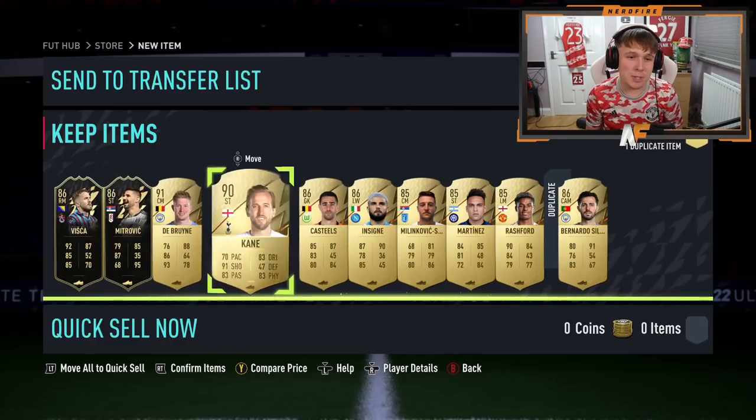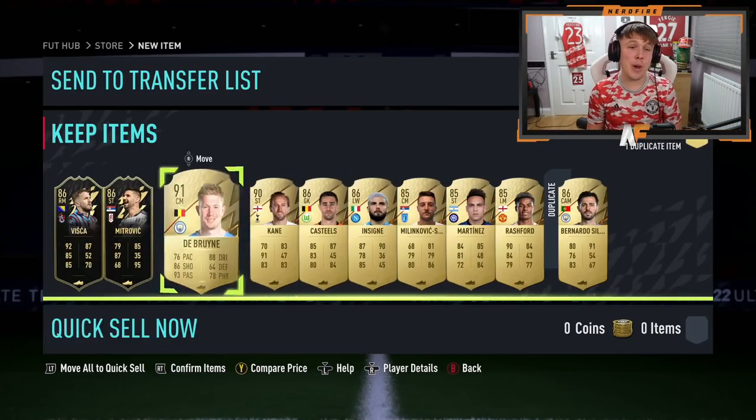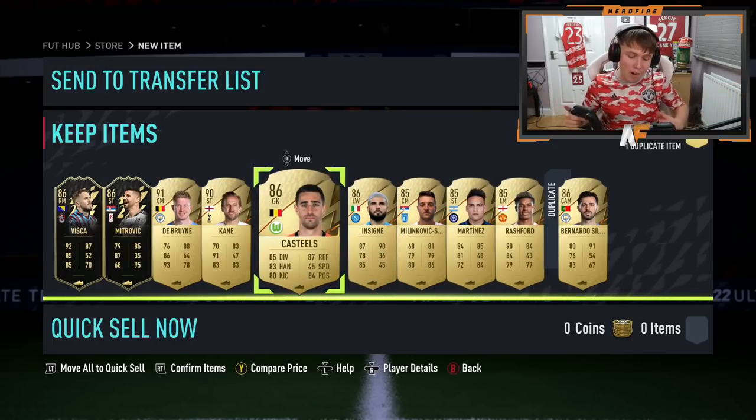It's not the worst pack — a 91-rated, a 90-rated, a few 86s, two 86 informs. That's actually very good for a fodder pack. But sadly no real usable cards we're going to try out — just very, very good fodder.